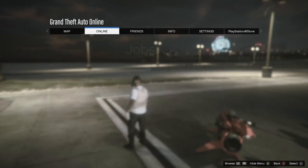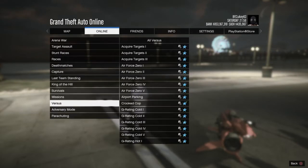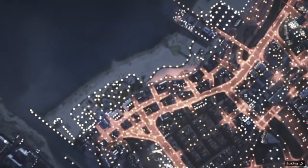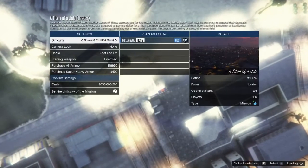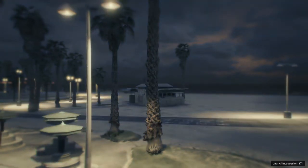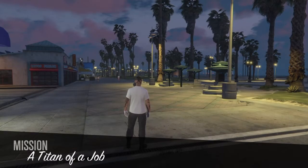Now all you need to do is go to online jobs, play a job, Rockstar created missions, and start up a Titan of a job. Make sure you host the lobby and that you are not in a lobby with anyone else as host. Confirm the settings and launch it up on your own.